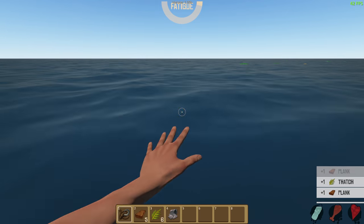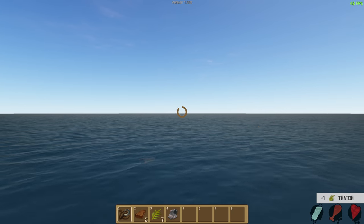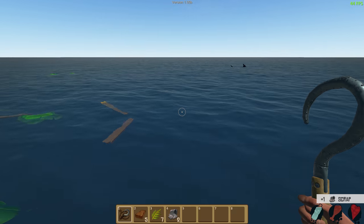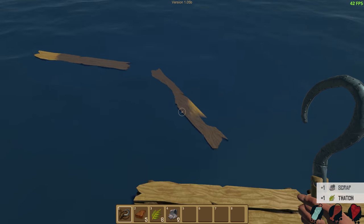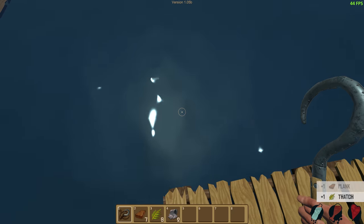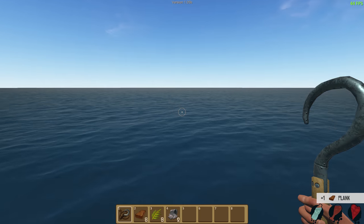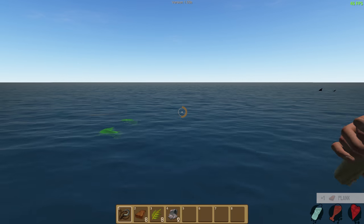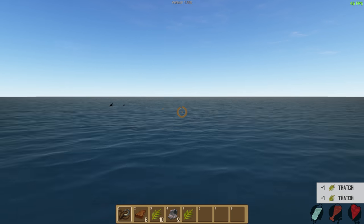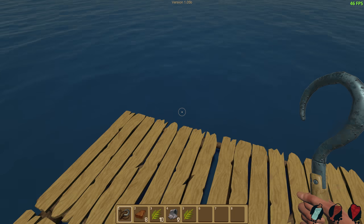Let's jump in and get this stuff and hope that thing doesn't come at us. You'll notice you've got a little food meter and health meter. E lets you pick up stuff. It's surprisingly addictive, this game, even though it's so kind of straightforward. You've got food meter, water meter, and you die if those run out.